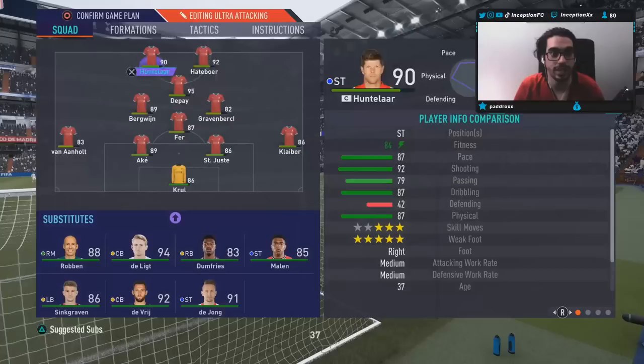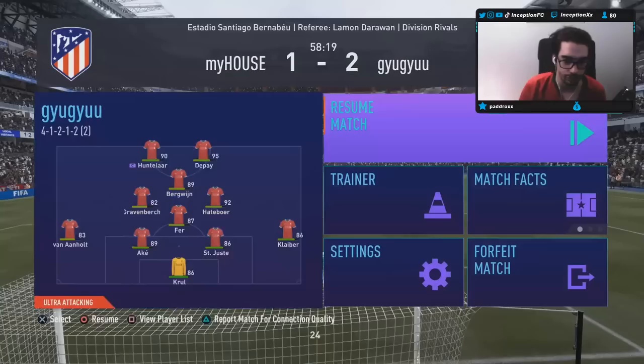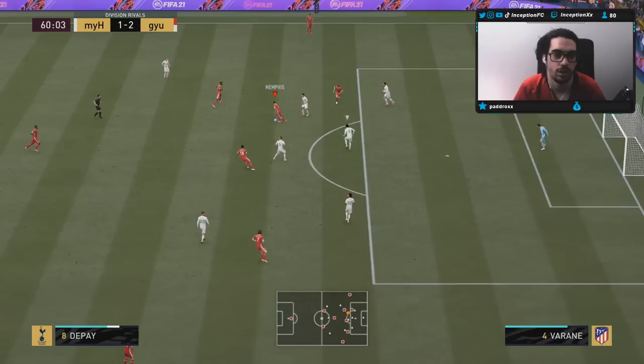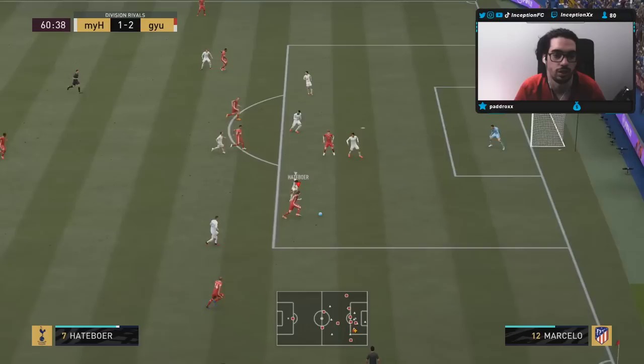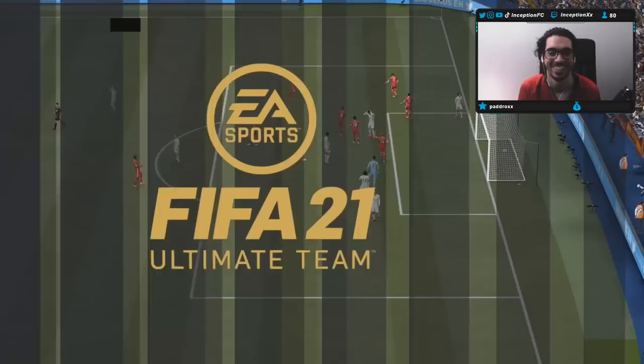Attacking AI is actually pretty solid, I do like it. For the sake of the review, we're going to put Graven Birch over there, Depay up top, Bergwijn in the cam position. I want to try him out in that center mid area for the attacking and defensive aspect. Because attacking AI-wise in that striker area, he actually does move across the pitch nicely. So I want to see if that's the same for his center mid area. Let's go! Heightboer!